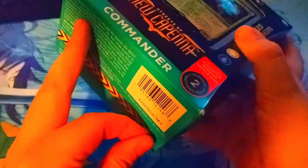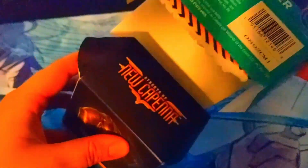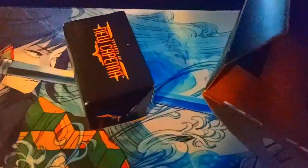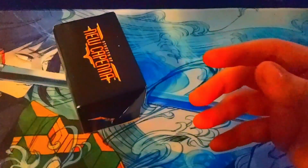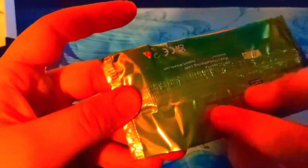Wow, I messed it all up. I believe these decks come with two packs. Oh, what is this? I'm not really sure what that is — assuming it's something to do with New Capenna, maybe the Bant symbol, who knows. This packaging is weirdly folded up, could be possibly tampered with.